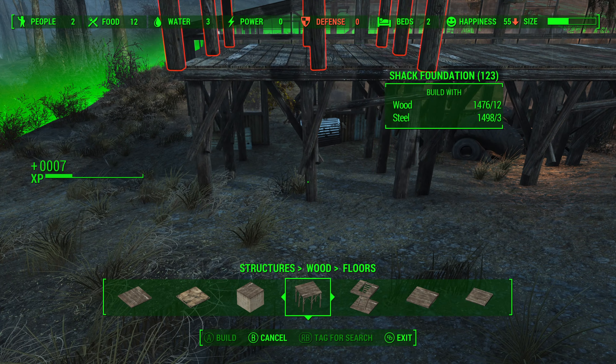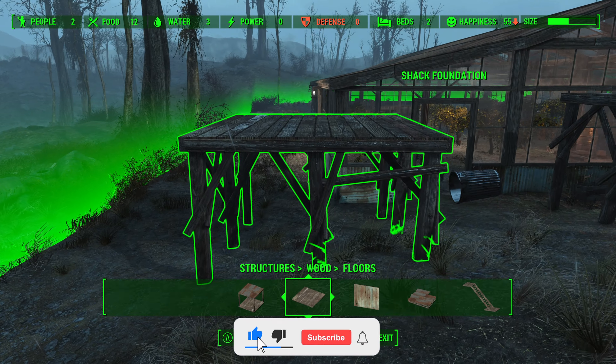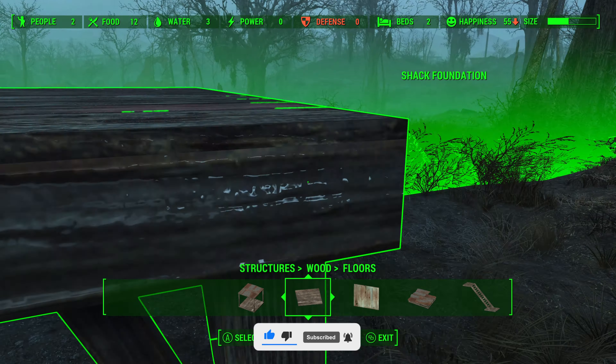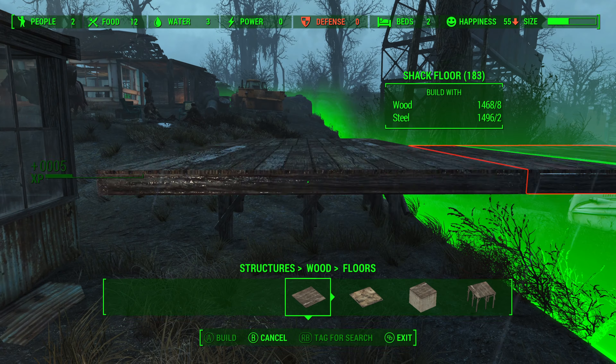This means simply traveling to the location can be somewhat dangerous. Overall, because of its location and ignoring its aesthetic appeal, Greentop Nursery's challenges make it a little less appealing as a primary settlement.